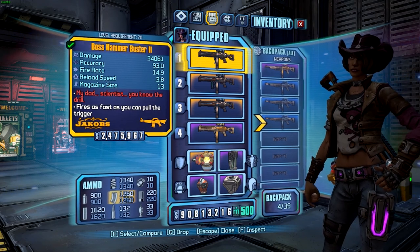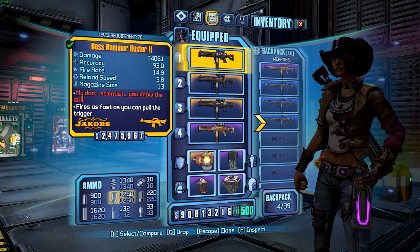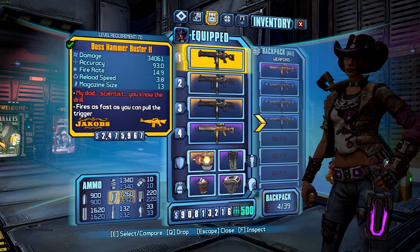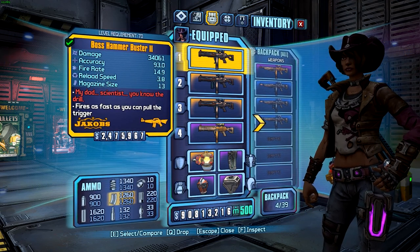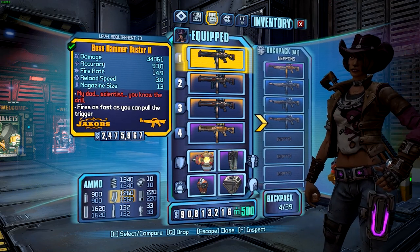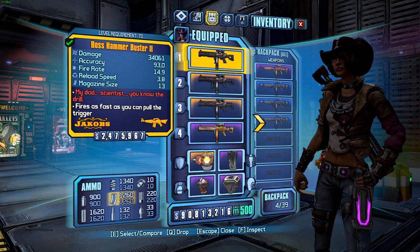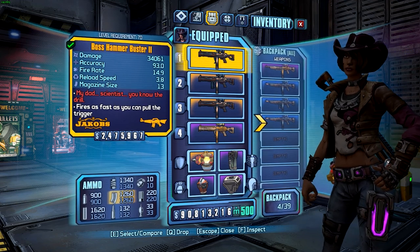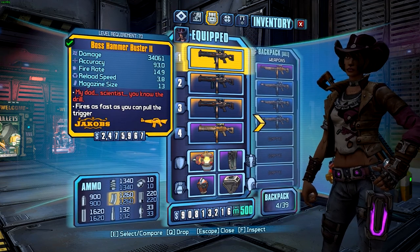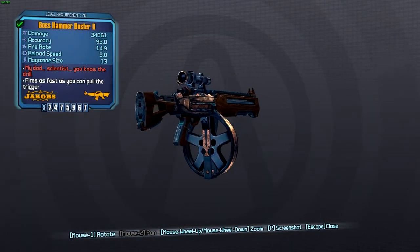Hi everyone, Gruntal here and this is my guide to legendary and unique weapons in Borderlands the Pre-Sequel. This episode we're looking at the Hammerbuster 2, which is a legendary assault rifle manufactured by Jacobs. It's basically a copy of the Hammerbuster in Borderlands 2, hence Hammerbuster 2, and that was a reference to Gears of War books and games, so this is also a reference to that.